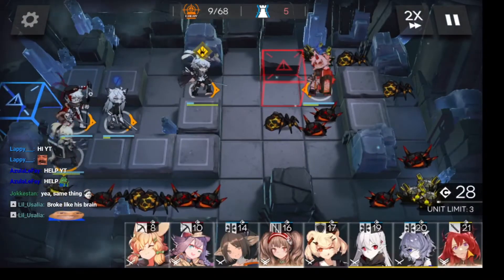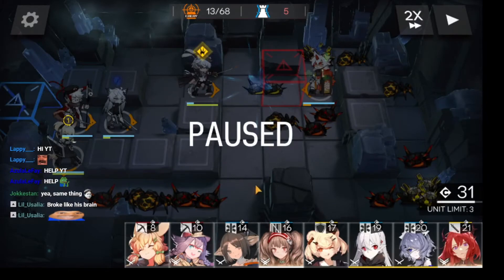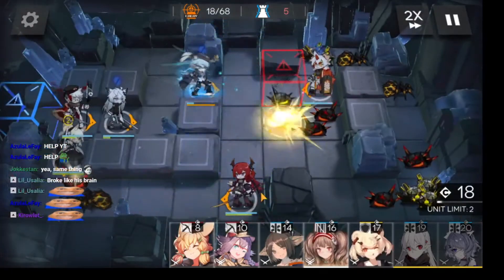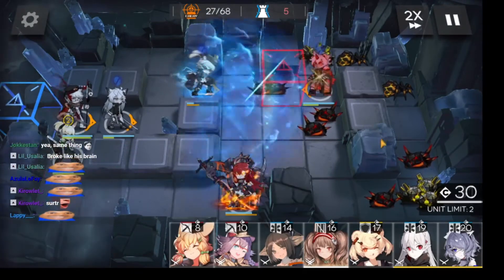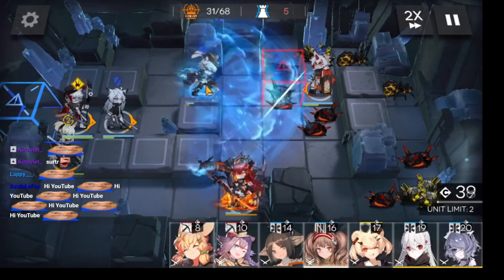Tank here. And then you have an option — you can either use Surtr here or you can use Ifrit. Silverash ult now. And then Surtr. Undeploy the Silverash because his ult's done now.